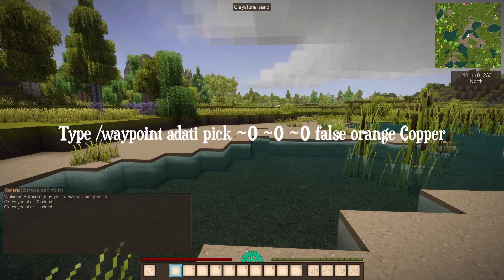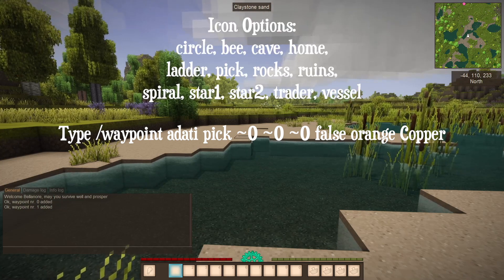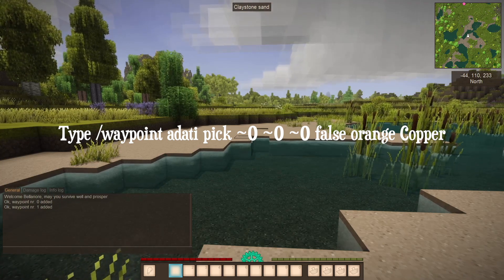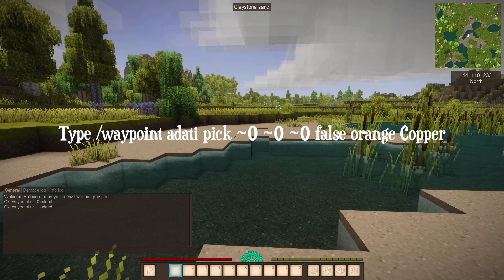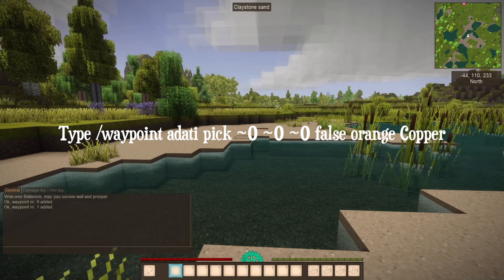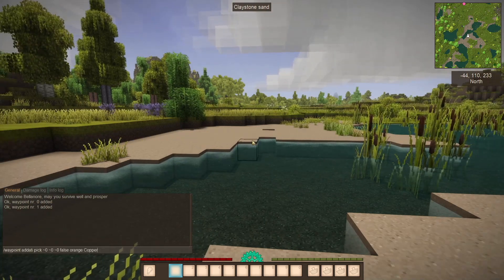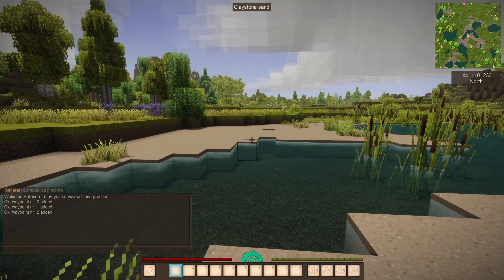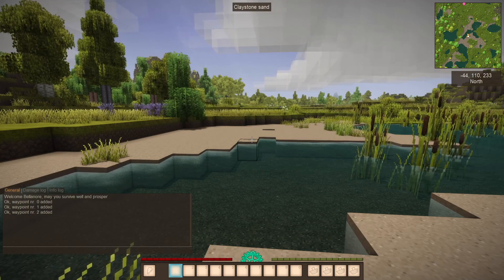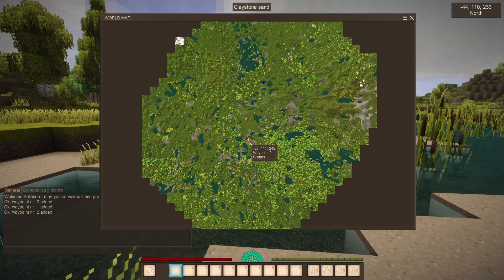Another method would be slash waypoint add at, then pick the icon you want — in this case, pick. Then you put tilde zero, tilde zero, tilde zero, false, and a color — in this case orange — and name it copper because I found some copper I wanted to add to my mini-map. Hit enter and you can see waypoint number two was added, and on the mini-map you can see the orange pick icon. Basically it just adds the icon to your current location.